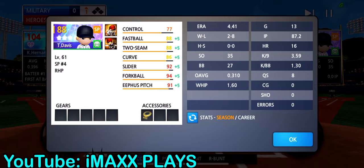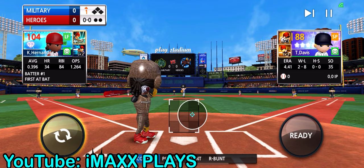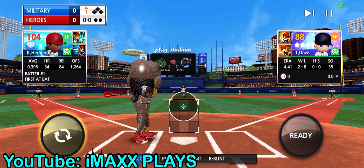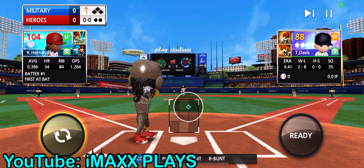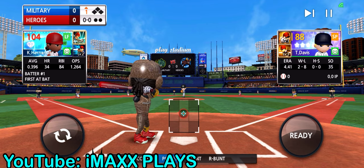Another thing — if you guys notice, the pitcher has a green life bar right under his name. Right under T. Davis there's a green life bar and that shows how much energy he has. So if you guys let him pitch wherever he wants and try to get him tired — don't swing at every pitch — the weaker he is, the easier it is to hit home runs off of them. But if you have a lot of power it really shouldn't matter; you should be able to hit home runs from the first inning.